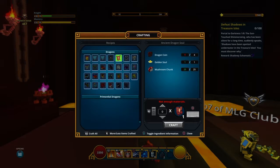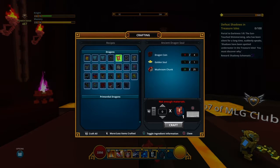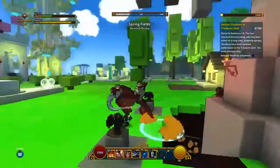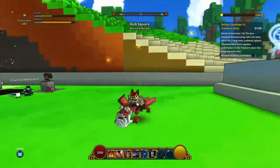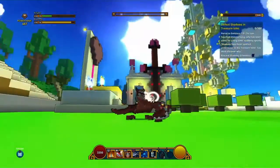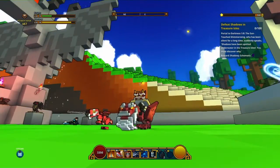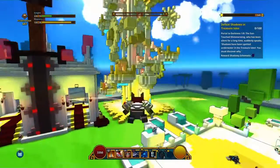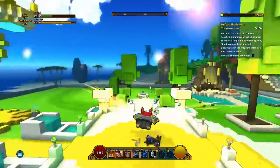You need 10 souls and you need to craft 10 of these things to get your dragon. If you craft one, you get a cool little hat thing. If you craft three — and I know if you craft five you get a cool little pet — and if you craft 10 you get the dragon. I think that is really cool.